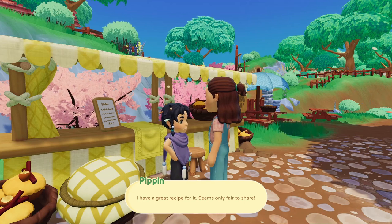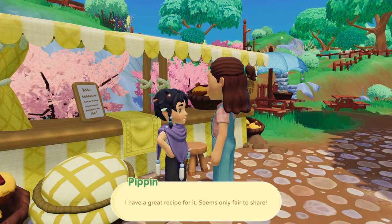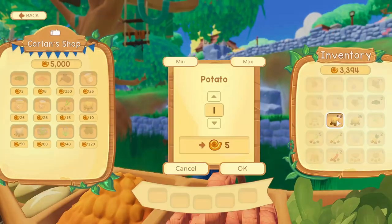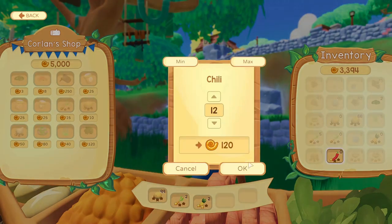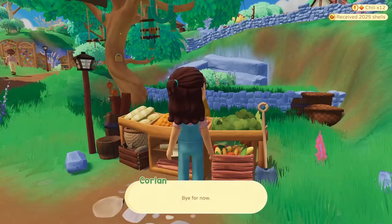I have a lot of extra potatoes — I only need some for Classics Too, so I can sell maybe 99 so I don't clutter my inventory. I'm also going to sell the pineapples and chili I harvested recently. That bumped up our money to 5,000 — nice!